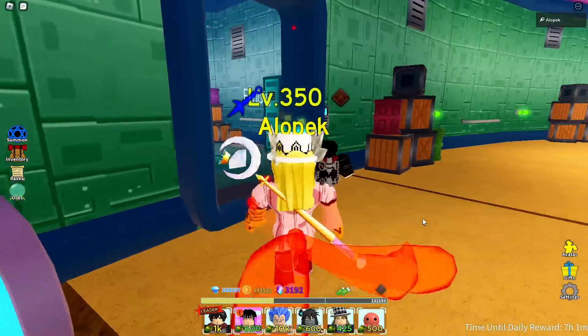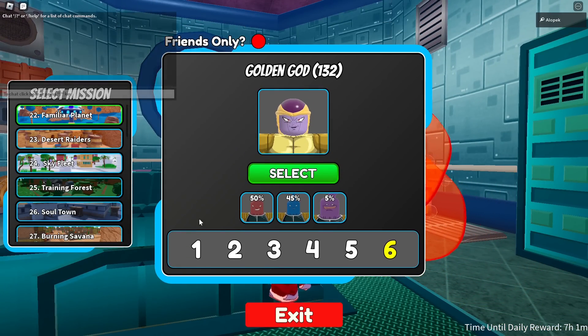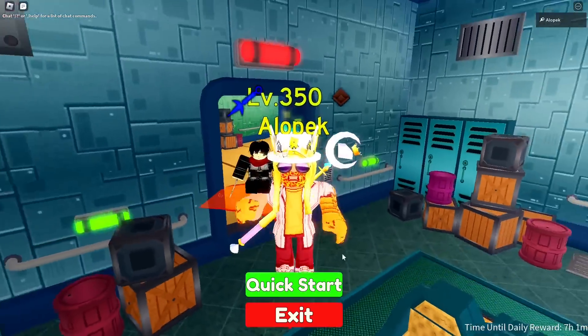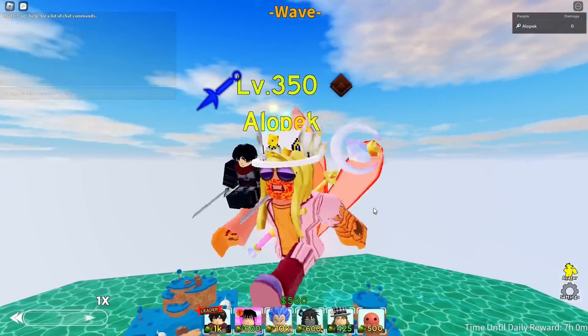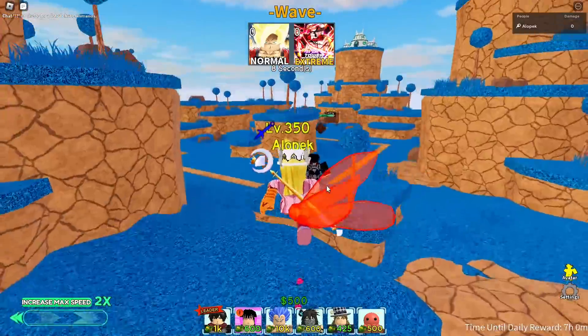Let me show you this — we're going to hop into a game of story mode real quick. Familiar Planet is one a lot of people need help on to get Metal Cooler, so we'll use this as the example for this hack. This hack is pretty op, and it's all thanks to the new world free unit Octo — he's the one that makes this hack work.